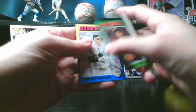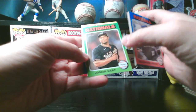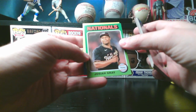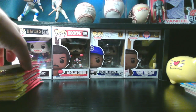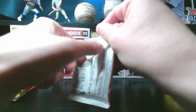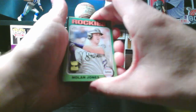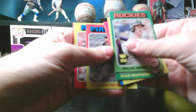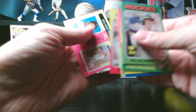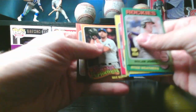The backwards card doesn't appear to be an SP or anything special — it was just backwards. Flipping it around, it is Josiah Gray. Next pack: Nolan Jones rookie cup, Ryan Weathers, Bryce Elder, Wilyer Abreu rookie, Bryan Hayes, Will Benson, 1975 MVPs — Fred Lynn and Joe Morgan — Max Scherzer New Age Performers, and Jon Gray.